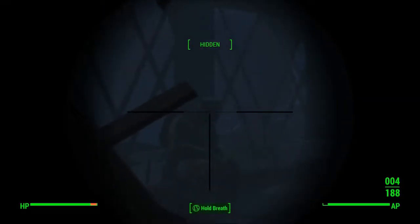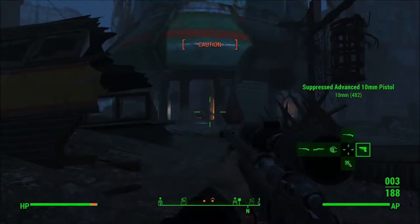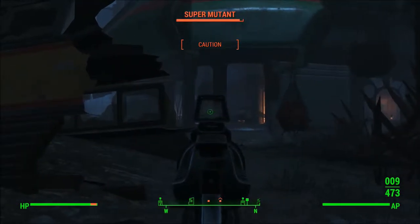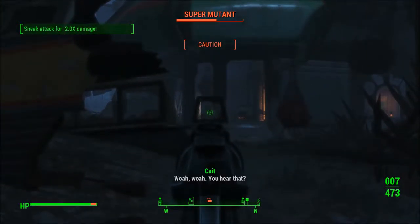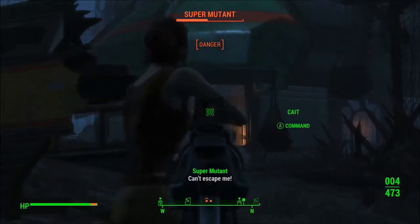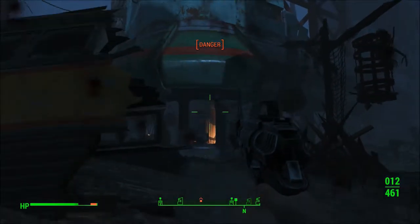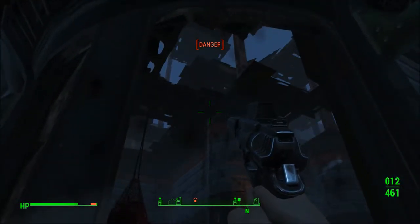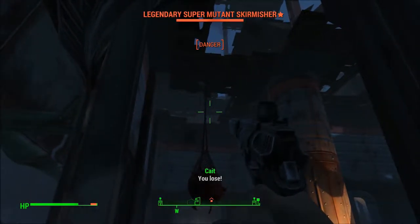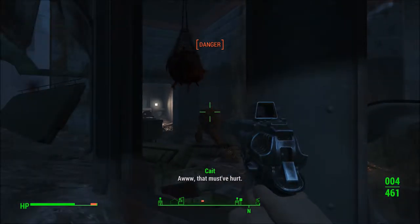We got a couple things next to us that we should probably deal with. There we go — and gone. Alright, nice. He fell. Don't know why he decided to fall instead of going down the stairs in a normal way. Come on. There we go. The other one's up there still, so let's see if we can coax him down maybe.